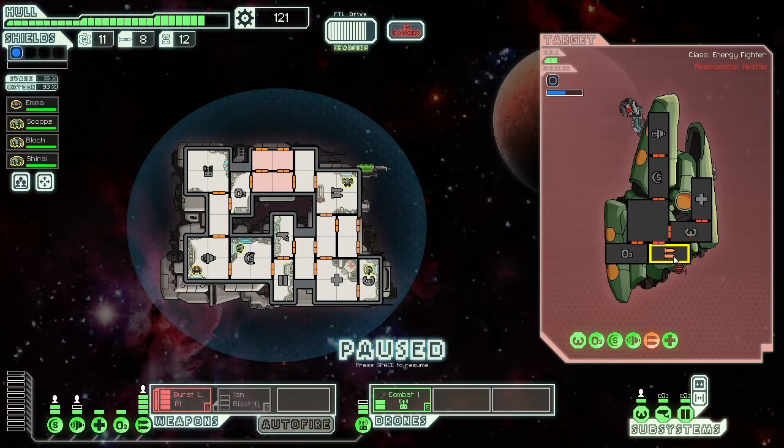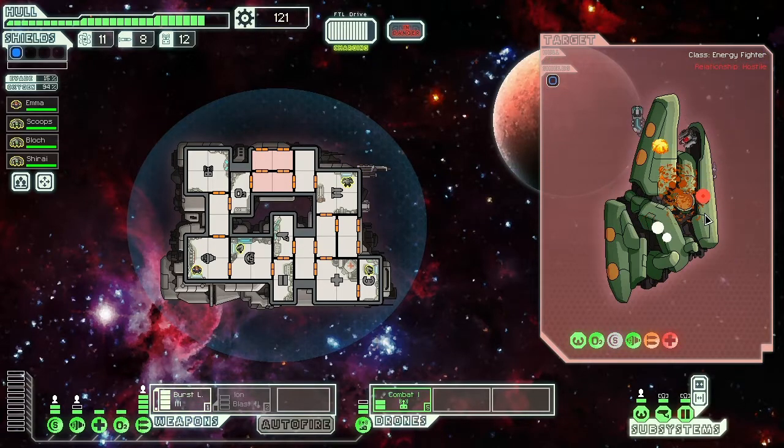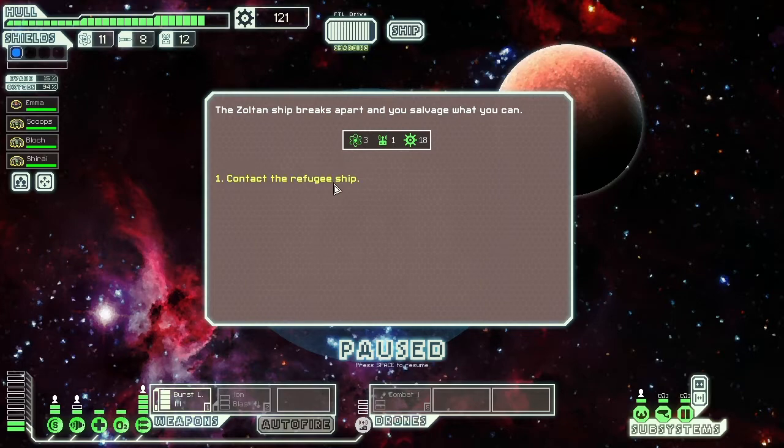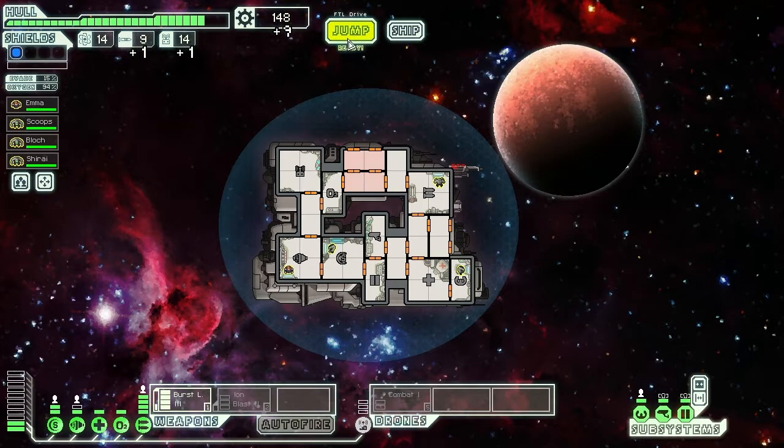I'm not even shooting my burst laser — ha! The Zoltan ship breaks apart and you salvage what you can. The refugee ship thanks you for your assistance. As a gesture of goodwill, seeing how effectively you dispatched the enemy ship, they offer what supplies they can spare. Thank you — that was very nice.